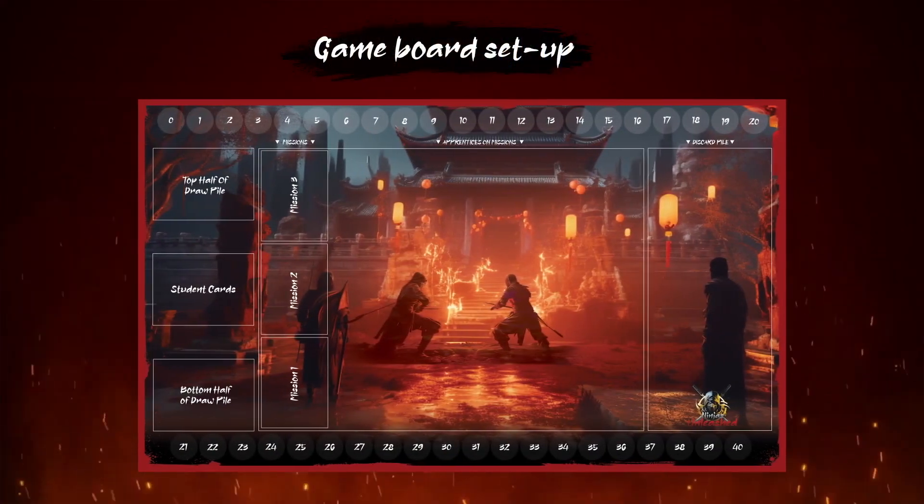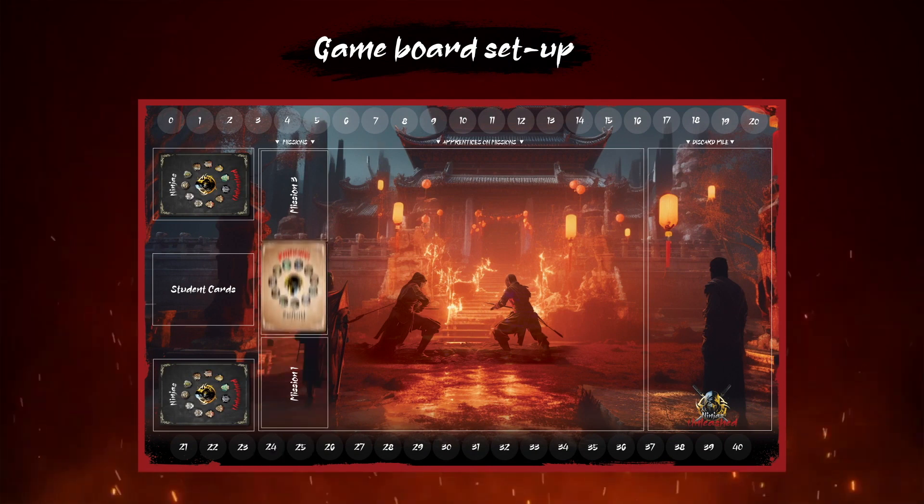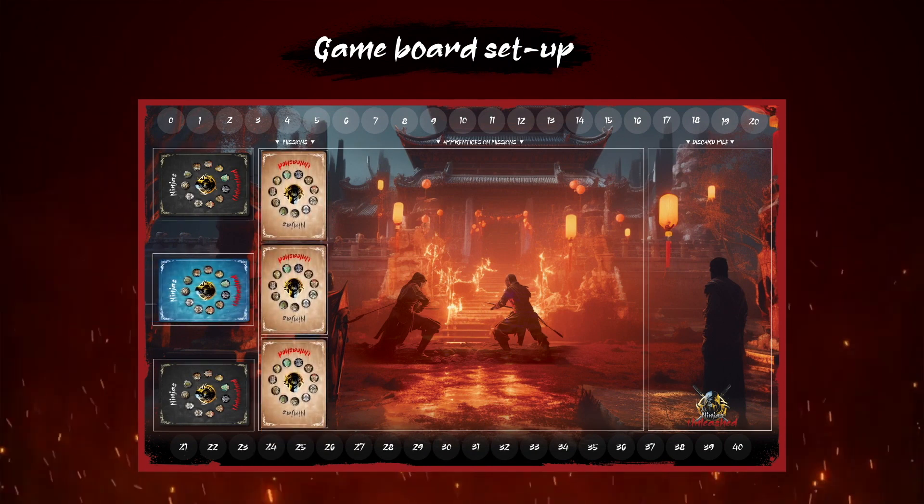Cards that are played into your house remain there until removed. Elite, enhanced, and sabotage cards can have an ongoing effect, positive or negative, to your house. Ensure you stay across what these cards can do and trigger their effects accordingly. Set up your game board as shown with the deck, bottom of the deck, mission deck, and student deck on the game board.